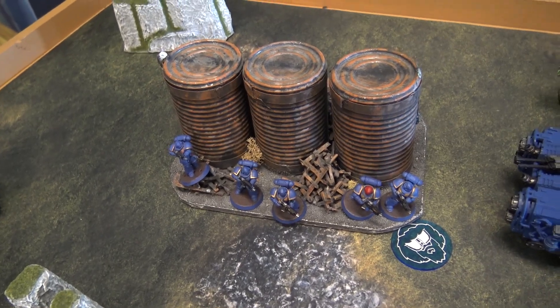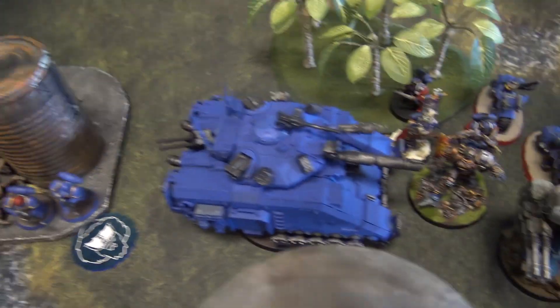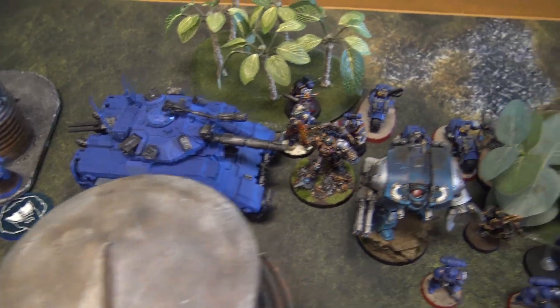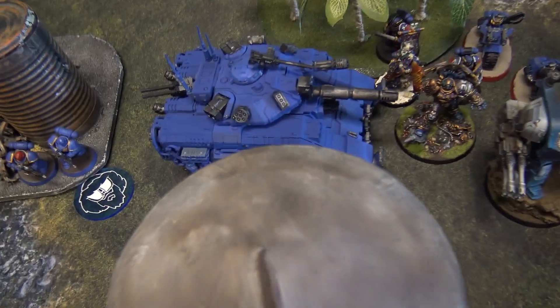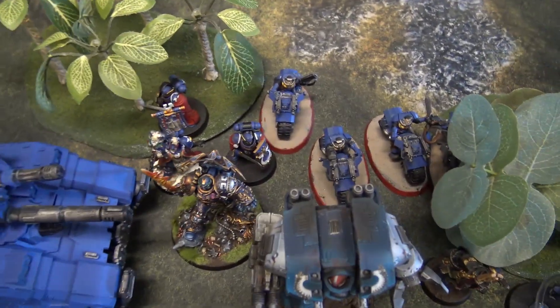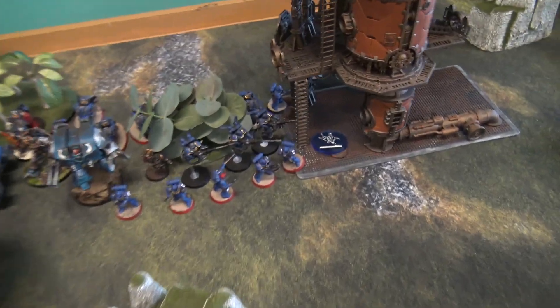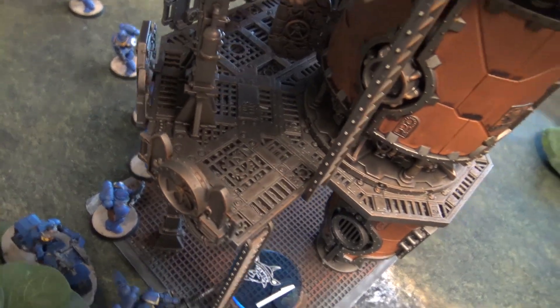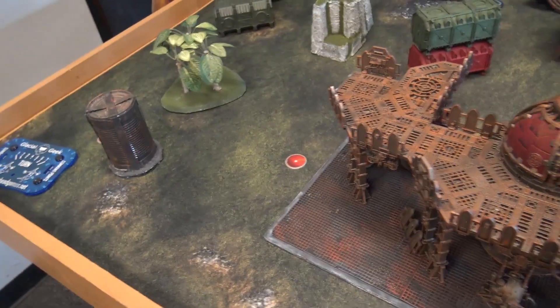Turn one Ultramarines movement: the Thunderfire Cannon stayed back. The Intercessor squad moved up, the Repulsor moved up a bit. Everyone shuffled up the board, spreading out to try to screen out my Deep Strikers. We'll come back after I reveal all my blips.